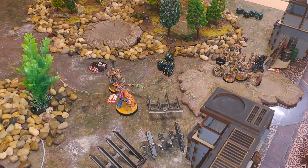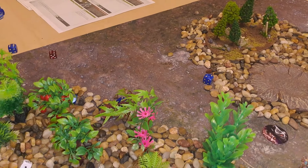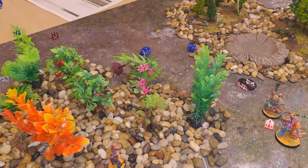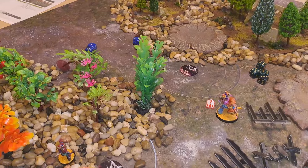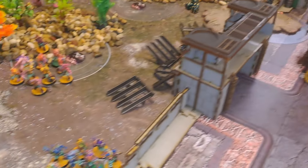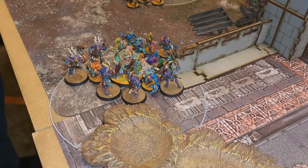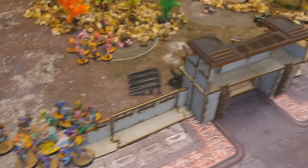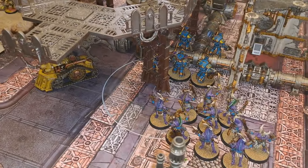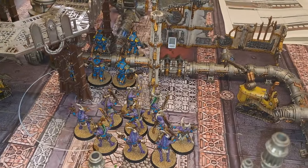Out of spite, shooting the remaining Tzaangors with the Havocs. The Tzaangors use Mutant Cunning — when selected as a ranged target, they move D6 inches and gain the benefit of cover. They roll four inches and duck behind terrain. The Havocs Dark Pact for Sustained Hits, then fire the Frag Missile — D6 plus two attacks for a squad of ten, getting six total, strength four, wounding on fours with cover giving 5+ saves. Four wounds through, four five-up saves — one is made, three Tzaangors die.